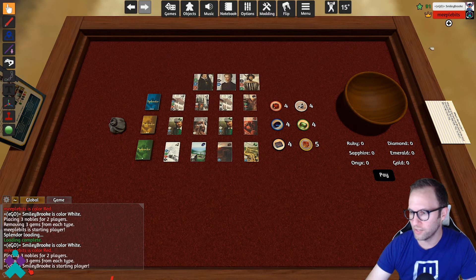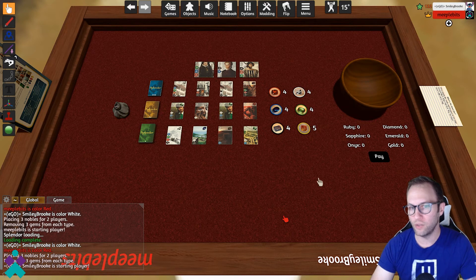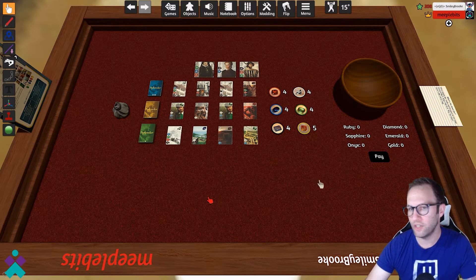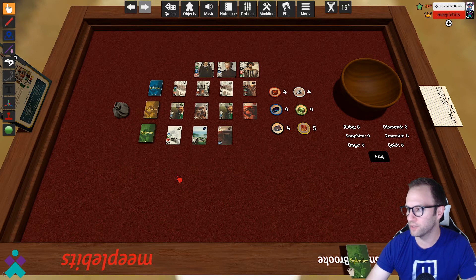Setup will announce who goes first — you'll see it chose my table mate as the first player. On your turn, you're going to select either three gems of different colors, two gems of one color, or select a card and a gold if available to put into your archive. For player one, let's show users how to do an archive: you grab a card and drag it into your hand — that box that's only visible and available to you.